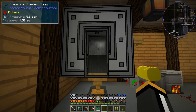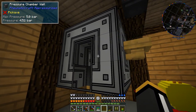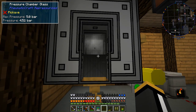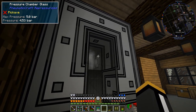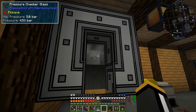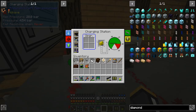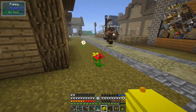One thing I forgot about the pressure chamber: it's actually much more efficient to compress blocks of iron as opposed to items of iron, because that way the door doesn't have to open as frequently. That gives you compressed blocks of iron, and you can recraft the compressed iron blocks back into compressed iron ingots.